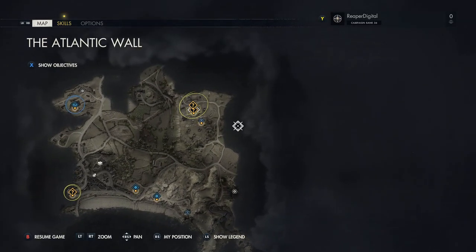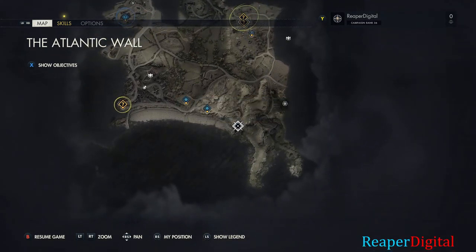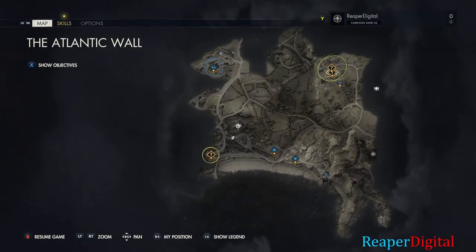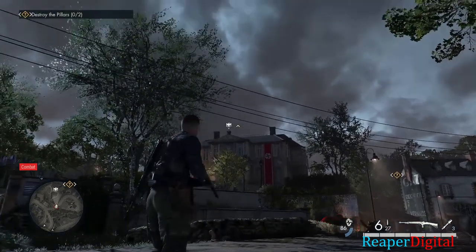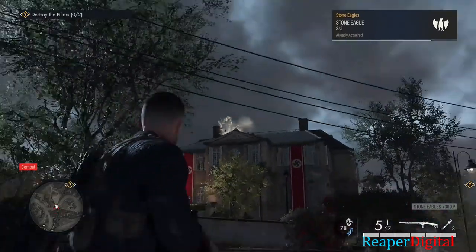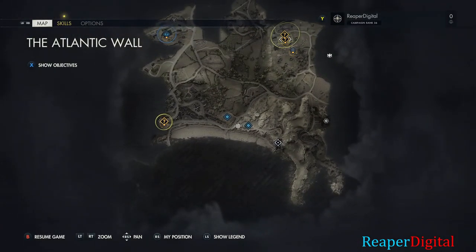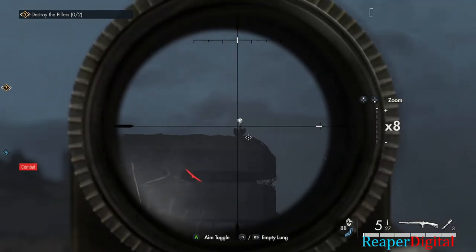Hey guys, what's up? This is Reaper Digital, and today I'm going to be showing you guys all of the locations for the stone eagles on the Atlantic Wall mission for Sniper Elite 5. There are three per mission — one's in the town, another one's on a bunker, and the other one's on a farmhouse on the top right. Anyway guys, hope this video helps. Don't forget to hit that subscribe button — I really do appreciate it, and I'll see you all in the next video.